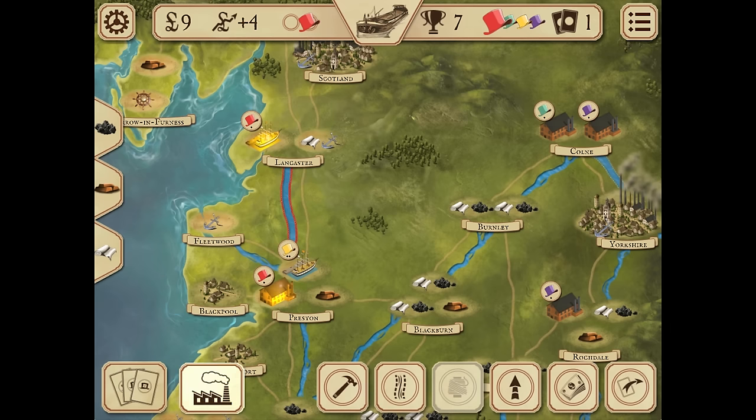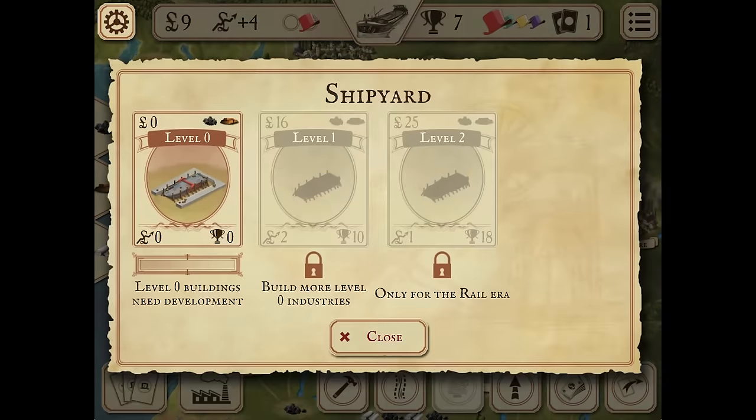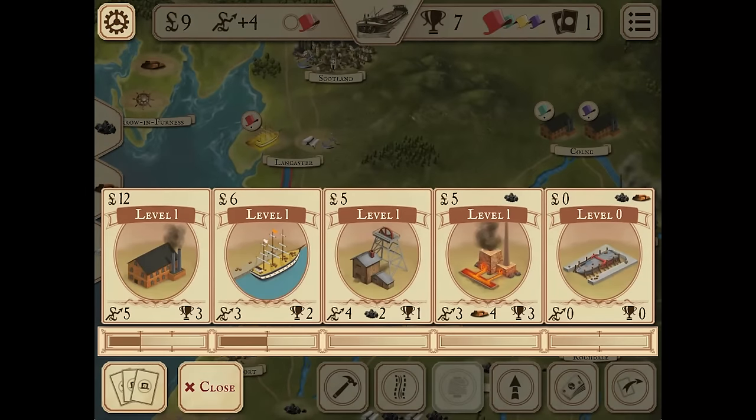This game offers many ways to earn money and victory points, and we've shown you the easiest ones. As you can see, you can build coal mines, iron works, and shipyards. You profit from coal mines and iron works by using the resources they produce, which activates them. You can use these resources to build and develop industries and railways. Shipyards activate immediately after being built, giving you large amounts of victory points; however, you need to invest in them using the Develop action.